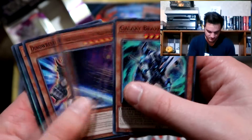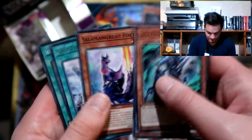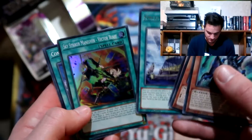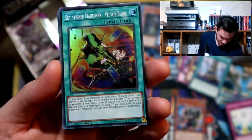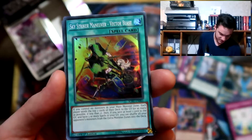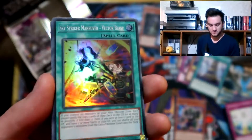Galaxy Brave, World Legacy World Wand, Dino Wrestler Pancratops - he's the best card in the set as a common, apparently. Salamangreat Foxy, Orchestrated Babel, and Sky Striker - Sky Striker Maneuver: Vector Blast. This is the new Sky Striker spell card. It sends the top two cards of their deck to the graveyard. Then if you send at least one card and have three or more spells in your graveyard, you can shuffle all your opponent's monsters from the extra monster zones into the deck. So it's a way of getting rid of those extra links.